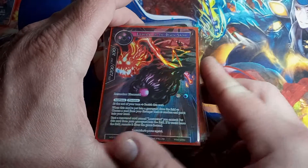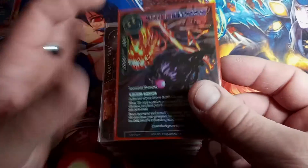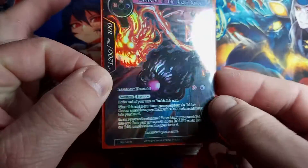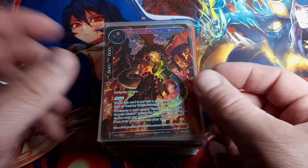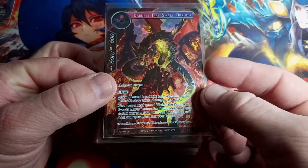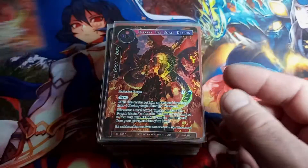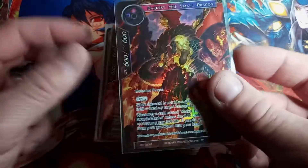Elemental of the Demon Sword, Alice Origin Two is the set, rare, full art straight hollow. Darkest Fire — small dragon, sick looking card. Alice Origin One, rare, full art straight hollow. Beautiful card.